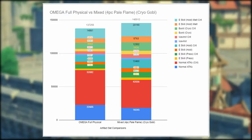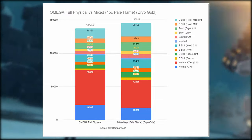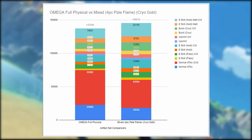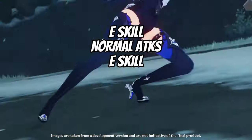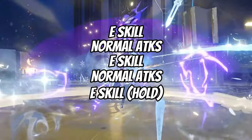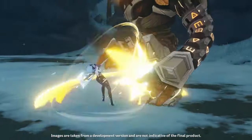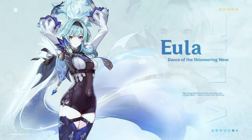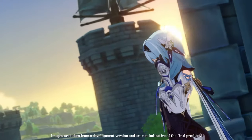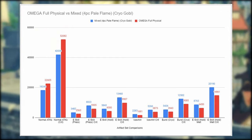That chart only includes one rotation of her normal attack combo and one instance of each E skill press and hold. Her full combo is two press E skills, two normal attack combos, then a hold E. When accounting for two full combos, it turns out that both sets perform nearly identically — the mixed set does slightly more damage, but just slightly. The boost from cryo damage surpasses the physical damage advantage even over two full normal attack combos.